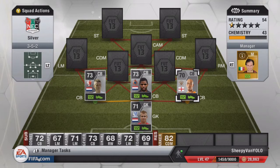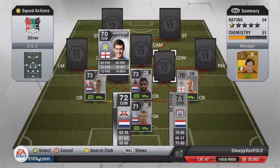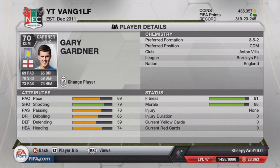Moving on to the first central defensive midfielder, we have got Gardner from Aston Villa. He actually got a goal. His main stat is his shooting — I don't know why we put him in CDM since it's only 59 — but he worked out really well there. It's like when AirJapes put Oscar at defensive mid and he had the pace to intercept passes. That's basically what Gardner was doing. He's got really good long shots and shot power.